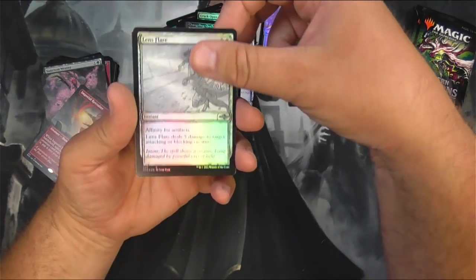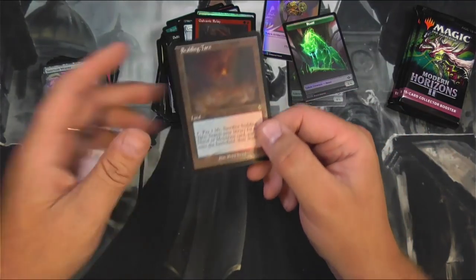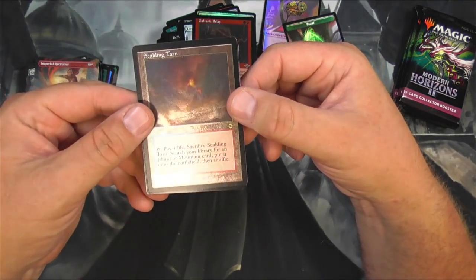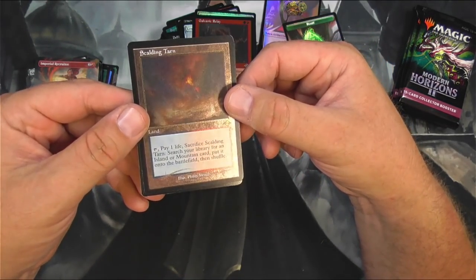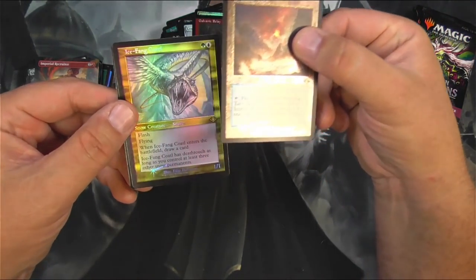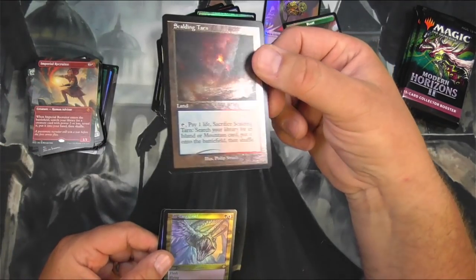Outcast, lens flare. Galvanic Relay — woohoo! Well, we're getting somewhere now. That puts this box ahead of the last one. It's the etched foil version — it's the old border style. There's so many different styles. Scalding Tarn, etched foil, old border. The border looks great, and again the art just kind of gets washed out a little bit. And the Ice-Fang Coatl.